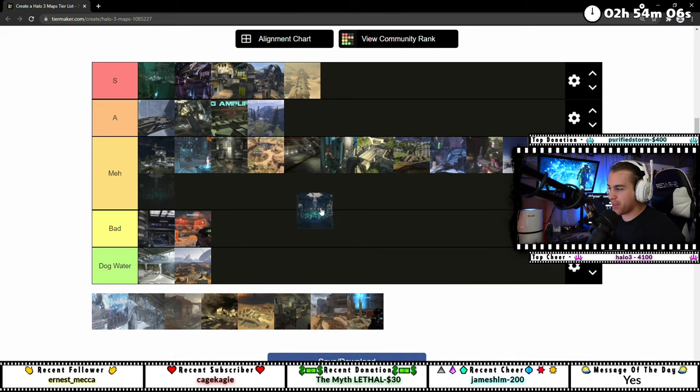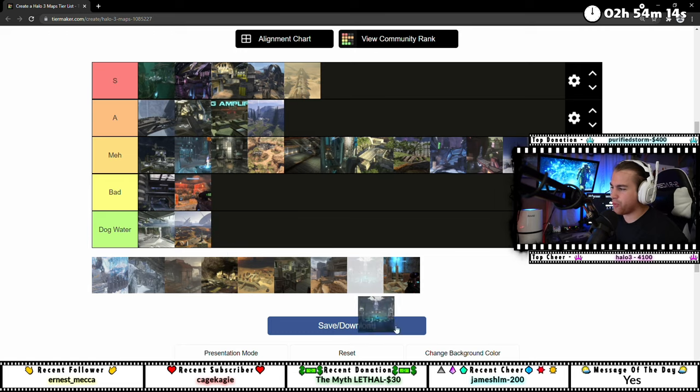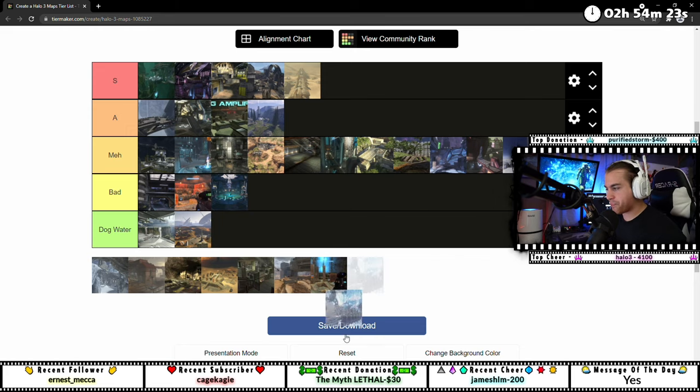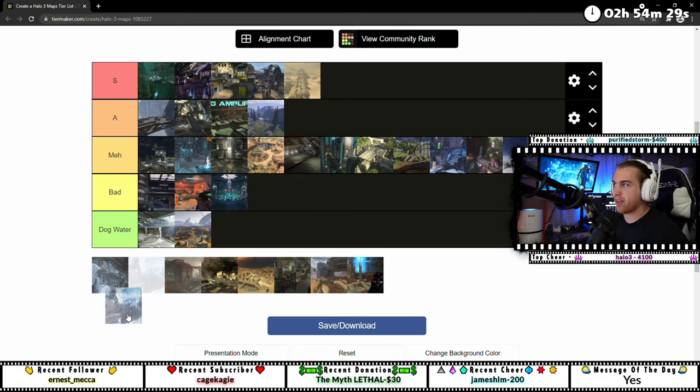Reactor — this map from Halo Online, the inside is pretty cool but the outside just has too much going on. I'd call it a bad map. Waterfall is one of the new maps — I like it more than Edge. Some people asked how Edge is in dog water and not Waterfall, but I do like Waterfall more than Edge.